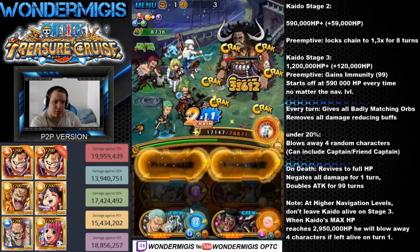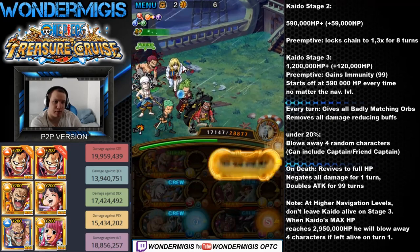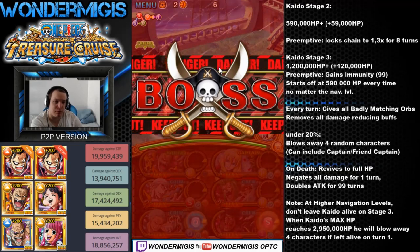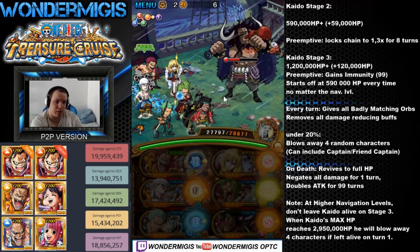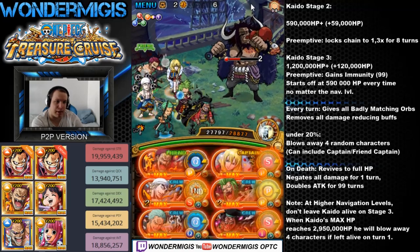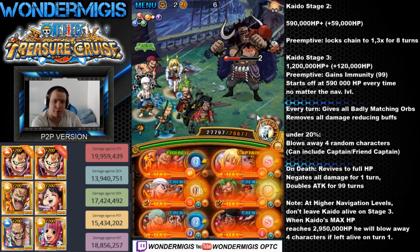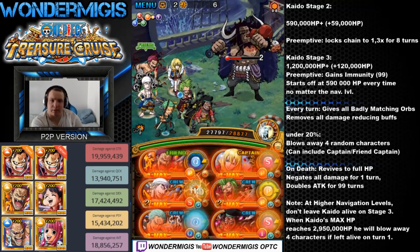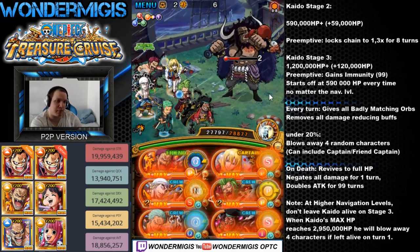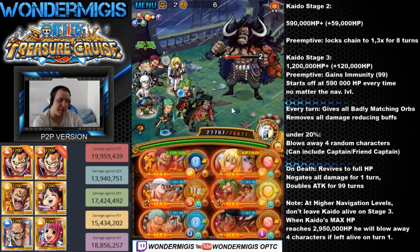Kaido on stage two will give us a chain lock for eight turns. Other than that, he won't do anything special. On stage three, Kaido will get an immunity for 99 turns. He will also always start on 590,000 HP — that will not change no matter what your navigation level is.